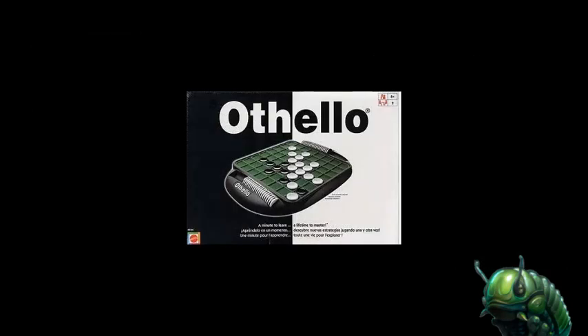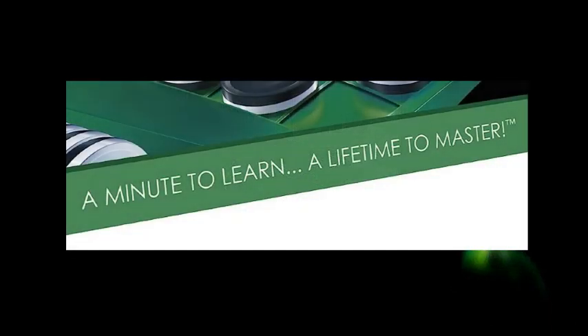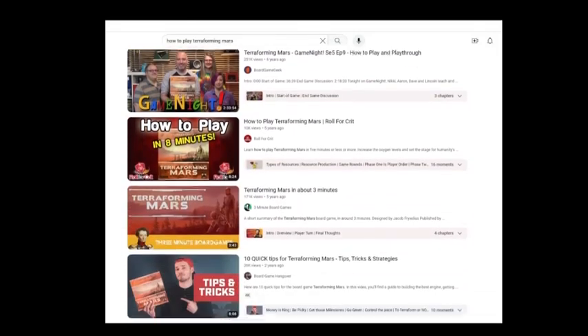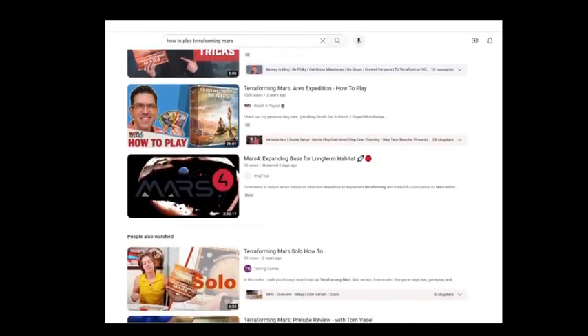Othello was first released all the way back in 1971. And you want to know what the tagline was? 'A minute to learn, a lifetime to master.' So for 50 years, publishers have been describing their games as being easy to learn but hard to master. You could probably argue that this tagline isn't even a selling point anymore — it's one of the defining characteristics of tabletop games as a hobby.